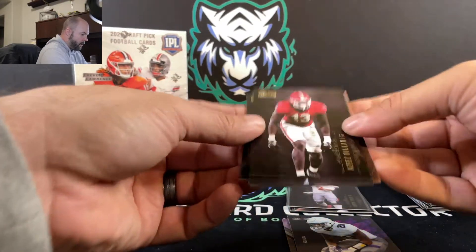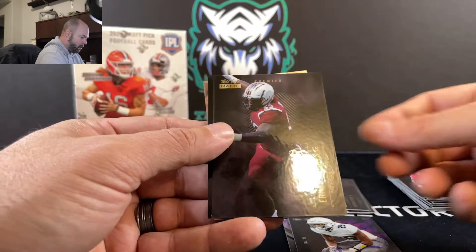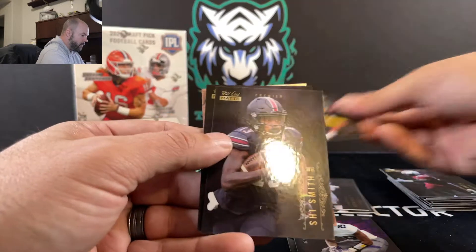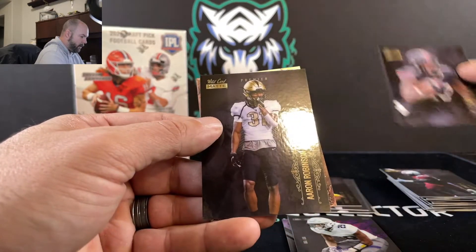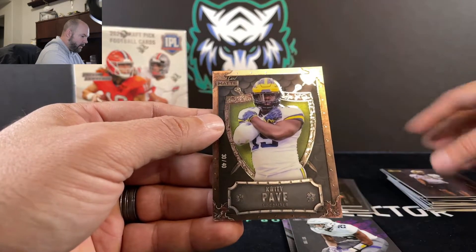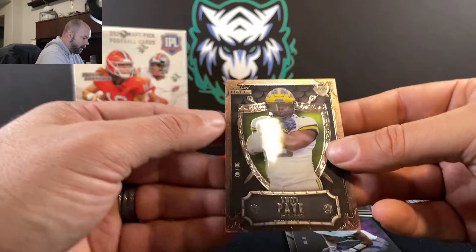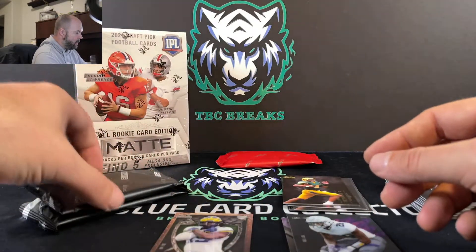Looks like we're going to have a PC card coming up here. Aziz Al-Jolari, Ernest Jones, another Trey Lance, Shai Smith, Aaron Robinson, and — nice — Weekend Warrior Quidipay, 30 out of 40. Very nice PC card for us.